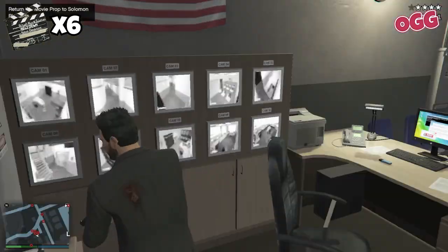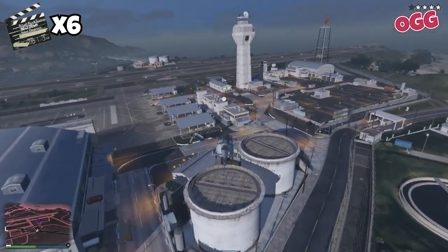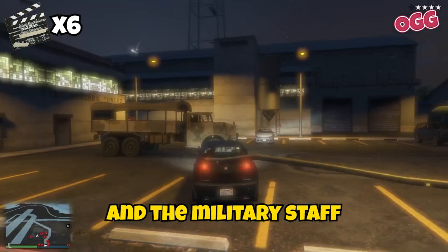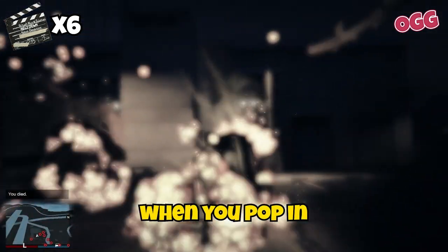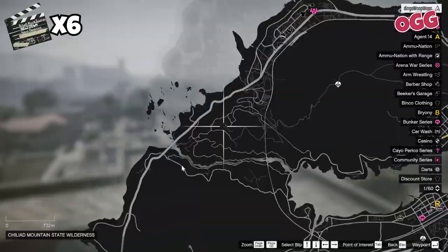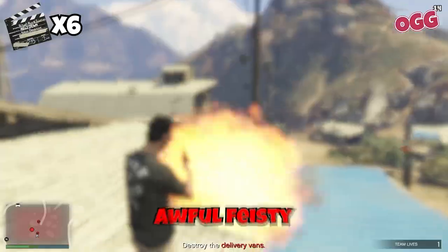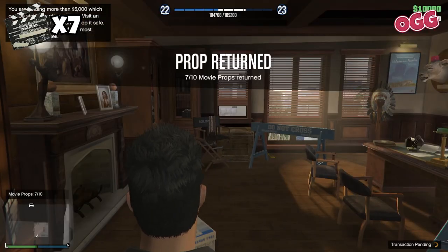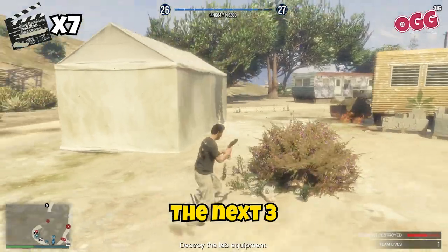The next two are kind of tricky to get to. Number six is located in the security checkpoint at the base of the control tower in Fort Zancudo — this is controlled airspace and the military staff get very upset when you pop in for a visit. The next one is on the altar at the Altruist Camp in the foothills near the west coast. These boys get awful feisty, and once you collect this one, head back to the office and drop off any props you're holding.